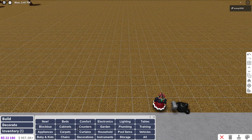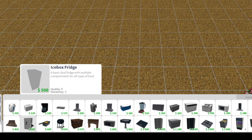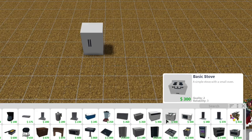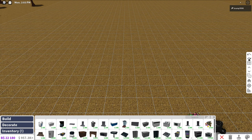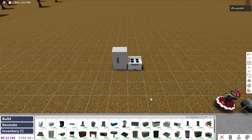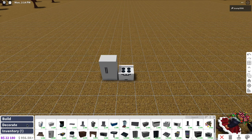To keep it as cheap as possible, we are going to look for the necessary items. Those are the fridge — I'm going for the cheap fridge — and then we need a stove as well. The cheap stove is $300. We started with $957,000, and I'm hoping we won't spend more than $12,000 on the house, but we'll see.